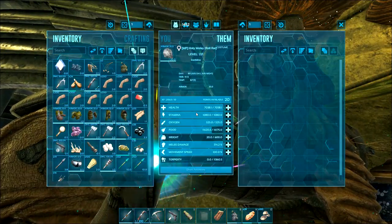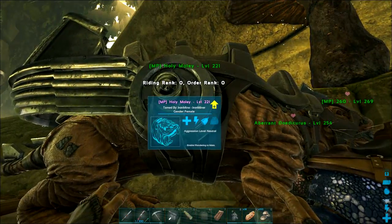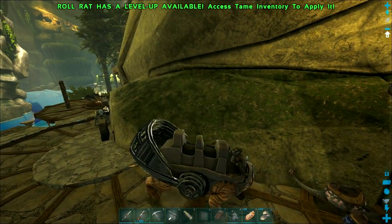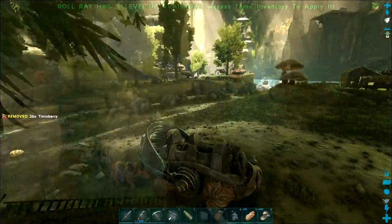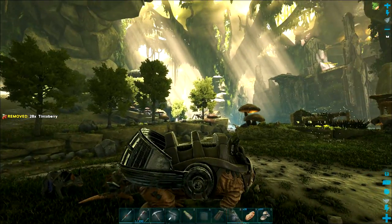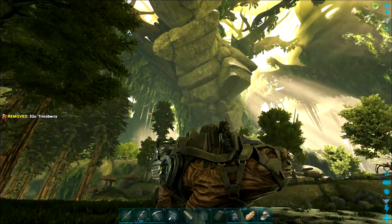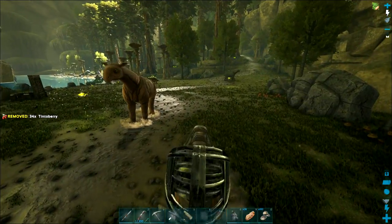These things have a really bad turning radius, let me get downstairs. I've got a couple ravagers with me. First thing — there's a reason why it's called a roll rat, so let's try that out. I'm going to press R... you have to hold it.